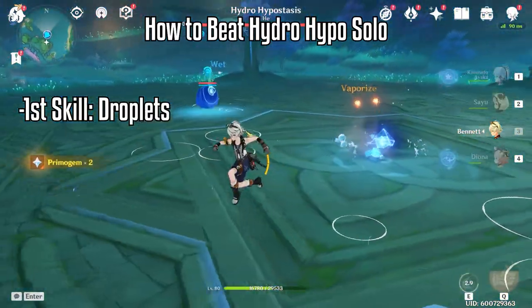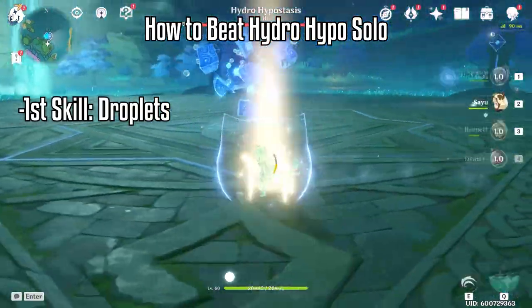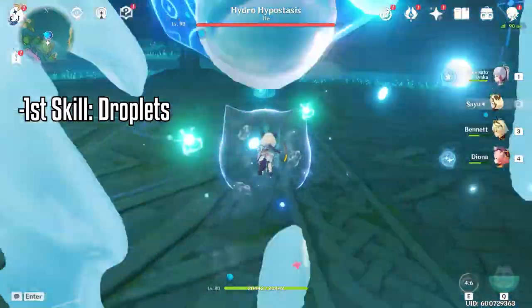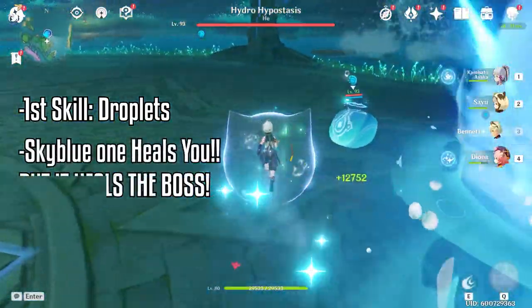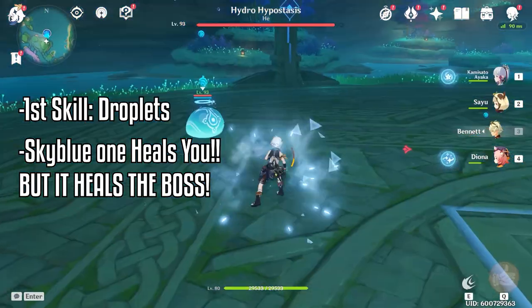Starting with the first skill, it will summon two droplets — one blue one and one sky bluish. The blue one will do damage and the sky blue one will drop heals, which heals you. However, the catch is it also heals the boss, and it heals a lot as well, so take these droplets down as soon as possible.